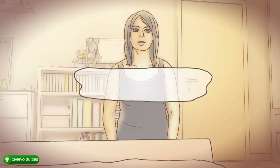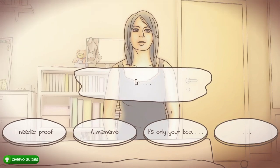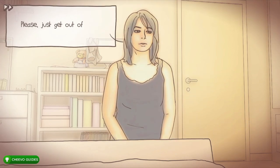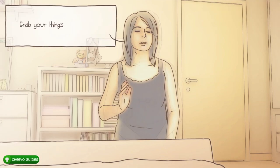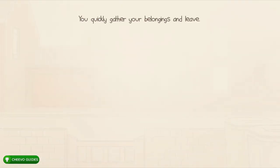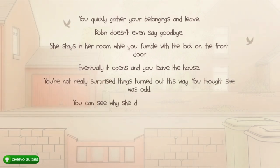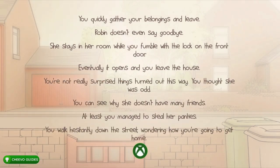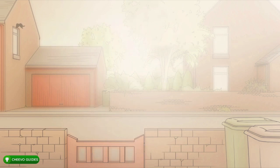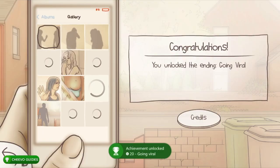After she's done venting, she asks why you did it — give her the dot dot dot silent treatment. We unlock two achievements: one for stealing her panties successfully for 30 Gamerscore, and the 'Going Viral' achievement for 20 Gamerscore — 50 Gamerscore total. We got an additional ending. One of those doesn't actually have its own ending — it's just a requirement for the achievement. Start up another playthrough.